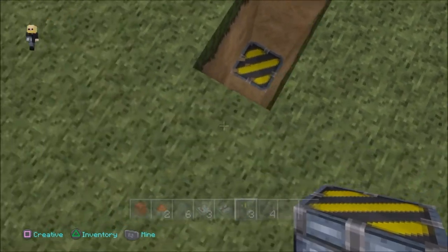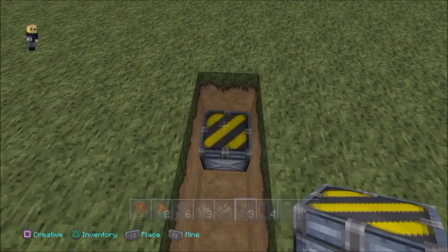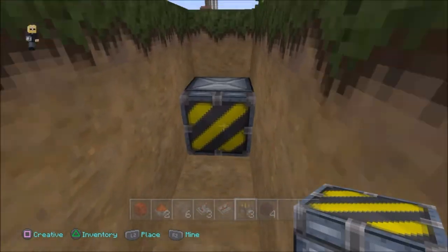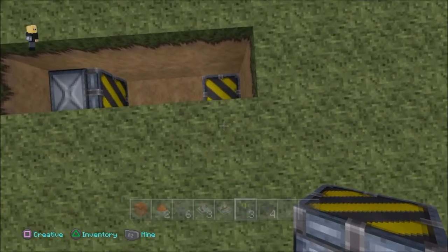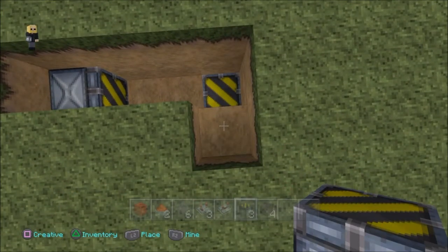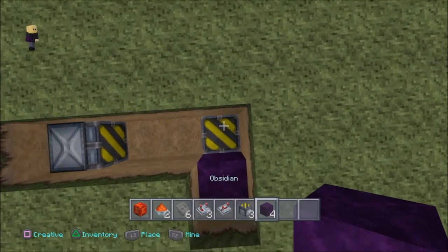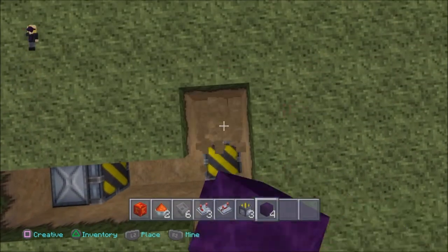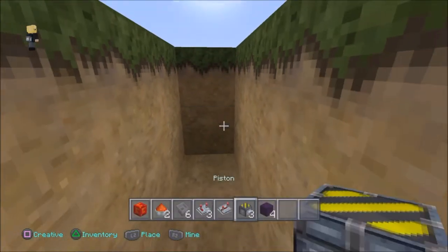So let's start by digging down deep and having one piston facing up. This is a regular piston. Break about five blocks back so you can have another piston facing towards like this. The idea is to keep a rotation going with blocks made out of wood so that the tree can grow.